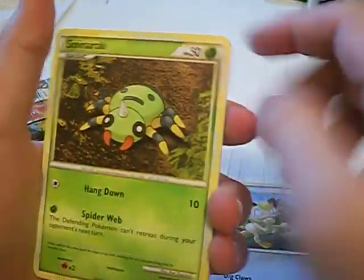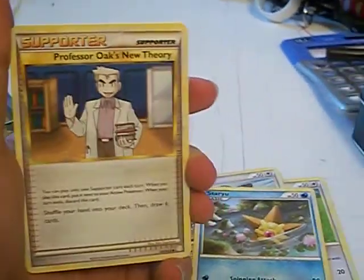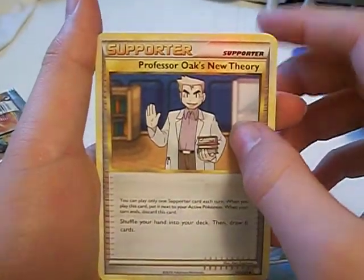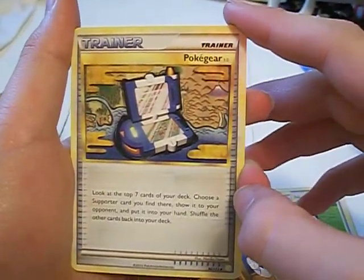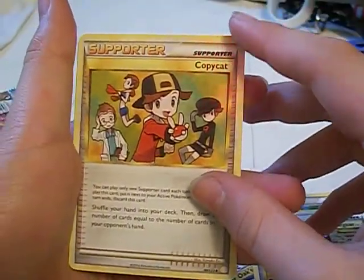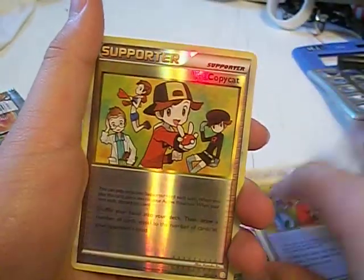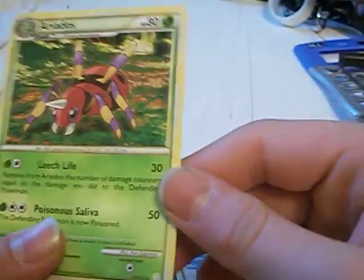First off I got a Snubble — that's nice. Meowth, Spinarak, Clefairy, Staryu. Professor Oak's New Theory supporter, PokeGear trainer — it's a pretty nice trainer, it can come in handy. CopyCat supporter and a CopyCat reverse supporter — so that's just funny, getting one regular and one reverse. And my rare is an Aerodactyl.